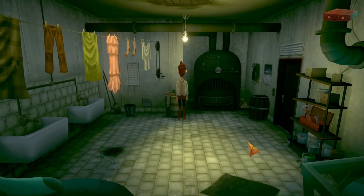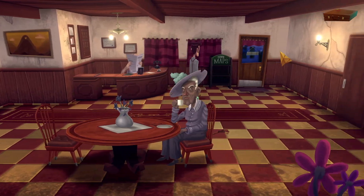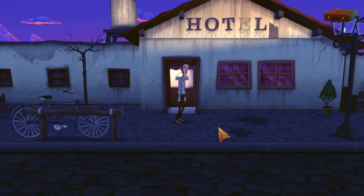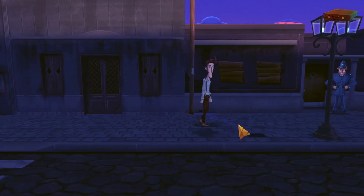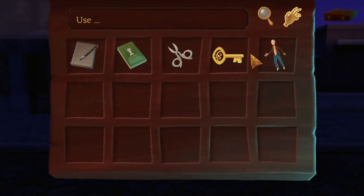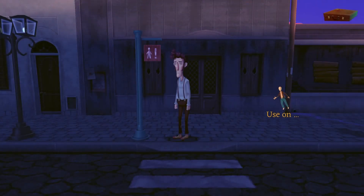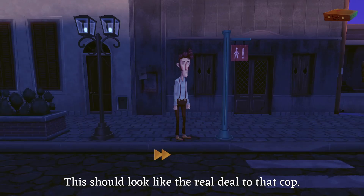Great, now the mannequin dresses better than I am. So what can we do with the mannequin? Maybe we can distract the police officer with the mannequin. Can I throw him in front of the cars? 'This should look like the real deal to that cop — here goes nothing.'